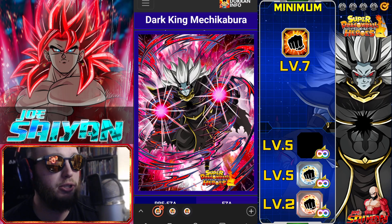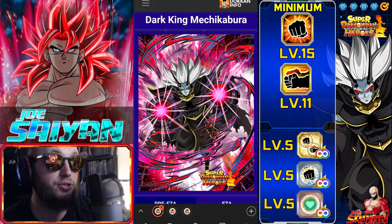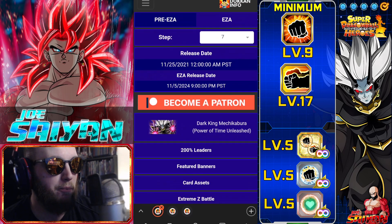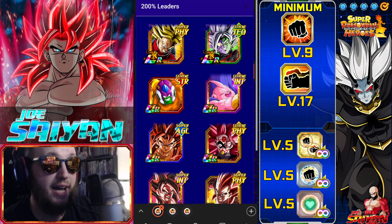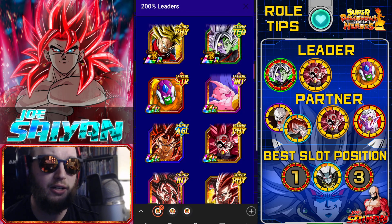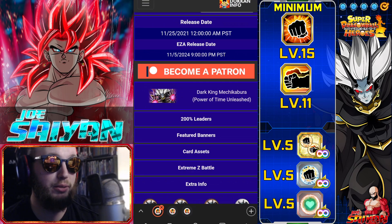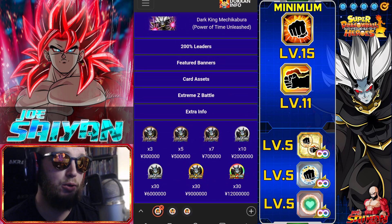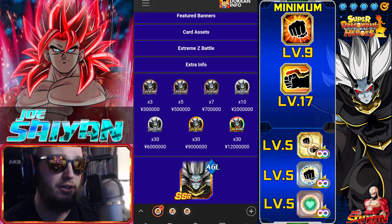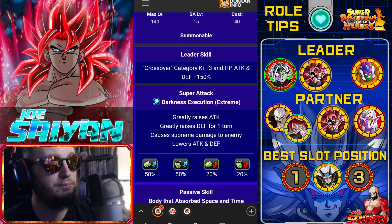I do like Dark Mechikabuda. Let's get into his kit, his defense, and his roll tips - this is one of the few Heroes units I'll give roll tips for. He does have a couple of 200 options: Zamasu, Lord Slug, and other Heroes. I think Fat Boo could be an option, but to maximize Mechikabuda's links and kit, Zamasu and Lord Slug would be the best leaders to run with him, even more so than a full Heroes team.